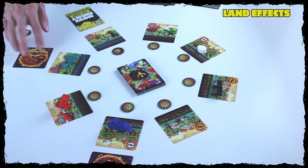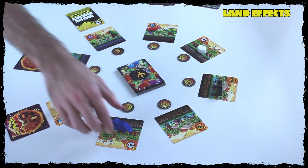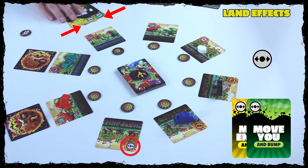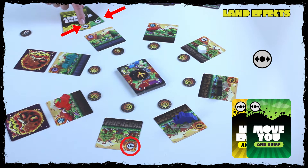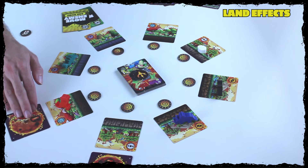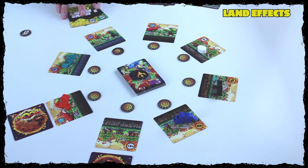However, if I'm not on that icon but really want to use a land effect power, I can play two cards with matching icons together to use that power even though I'm not on that tile. This works for any of the land effects as long as you have two matching icons. You do not get to use the value on the card — you combine them together to use their power, and whichever one you use is the power you must use.